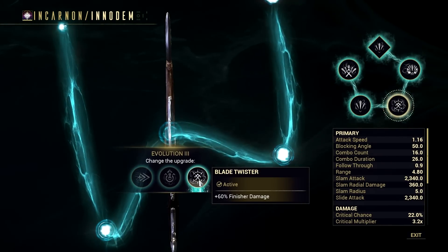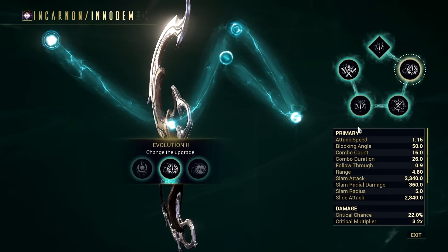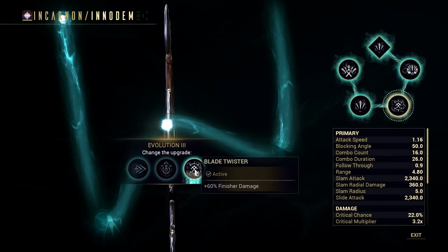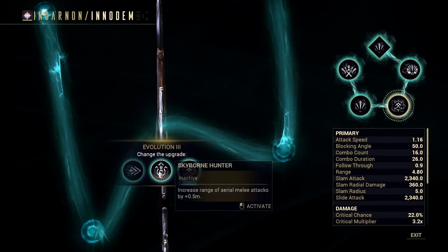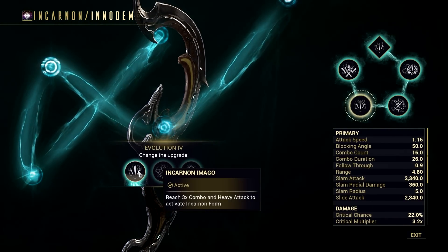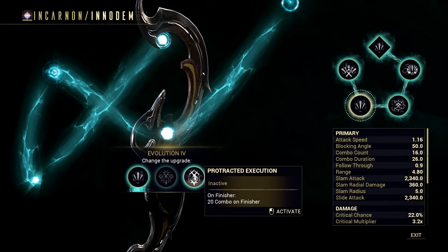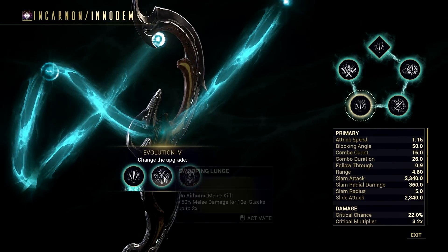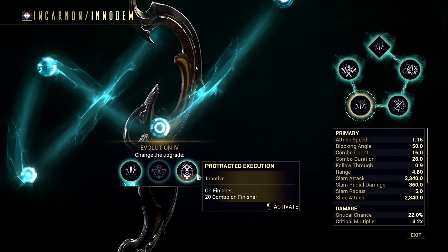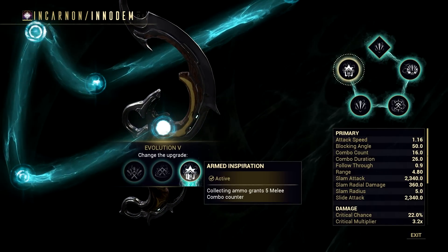That is why in terms of evolutions for a stat stick build, I chose those that will only work while Baruuk's Desert Wind is active. I got the same evolution for the second one, while for the third evolution I choose Blade Twister so I can deal more finisher damage and help proc Incarnon Resilience easily. For the fourth evolution, I choose Incarnon Imago since this is the only one that will work for the stat stick build. The melee bonus doesn't work for Baruuk as the Warframe can't land aerial attacks, and Protracted Execution doesn't work while Desert Wind is active either. The last evolution is self-explanatory, and I advise you to try it for yourself.